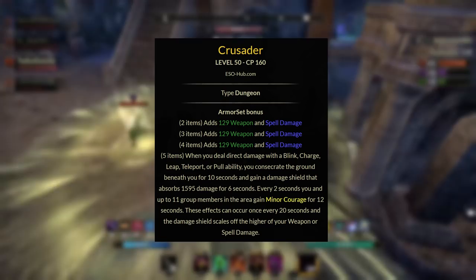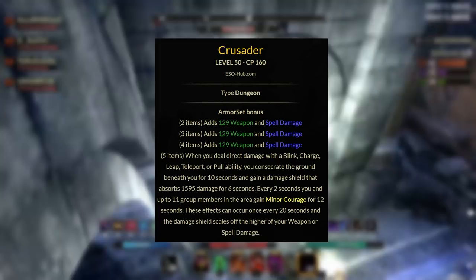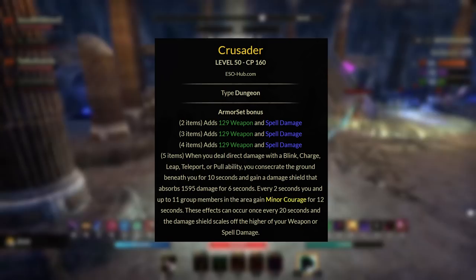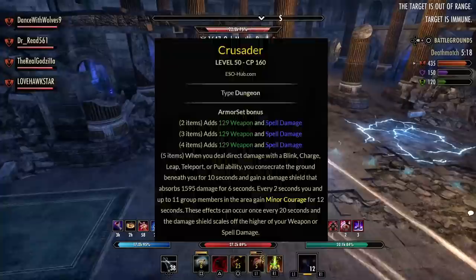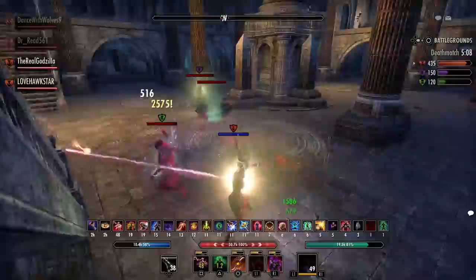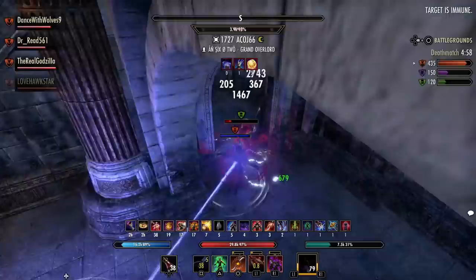And for the last set we have Crusader. This gives you a 2, 3, and 4 piece of both weapon and spell damage. In the 5-piece, when you deal direct damage with a blink, charge, leap, teleport, or pull ability, you consecrate the ground beneath you for 10 seconds and gain a damage shield that absorbs 1595 damage for 6 seconds. Every 2 seconds, you and up to 11 group members in that area gain minor courage for 12 seconds. This effect can occur once every 20 seconds, and the damage shield scales off the higher of your weapon or spell damage. Crusader is a base game set that you can get from the Volunfeld dungeon. It is one of the most unique sets in the entire game, as the damage shield scales with the higher of your weapon or spell damage — I wonder if this may be an insight to the future of possible damage shields scaling off weapon and spell damage. If we do, I called it here first.